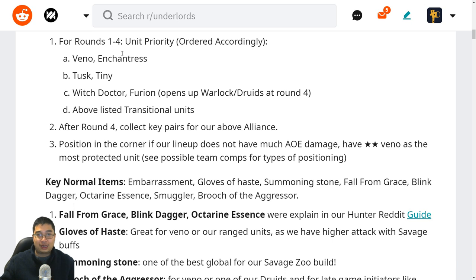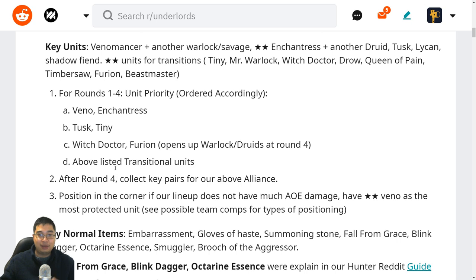For rounds one to four, I tend to prioritize Venomancer and Enchantress first, because Druids can be a power spike while Venom is a Savage and a Warlock. Then we follow with Tusk and Tiny — both front liners that fit into Warriors. Witch Doctor and Nature's Prophet open up Warlock and Druid alliances. Everything else listed above can be added as we find them.